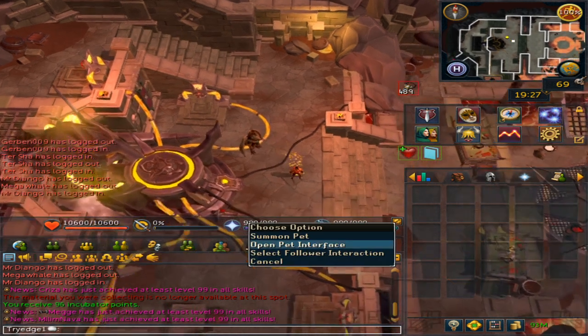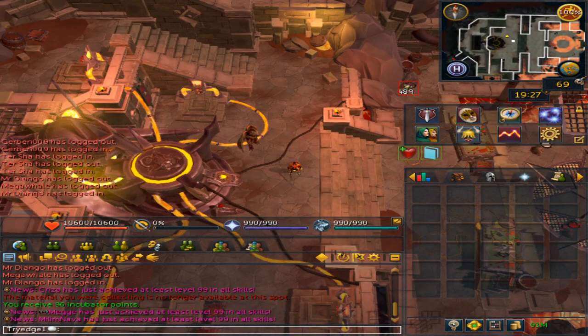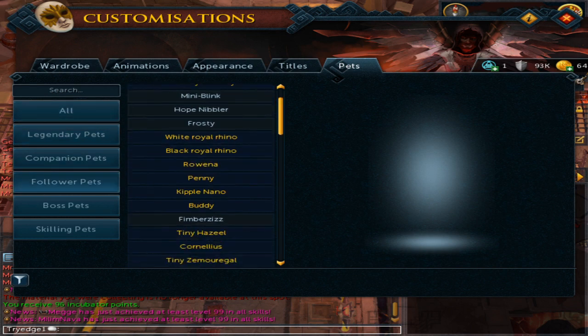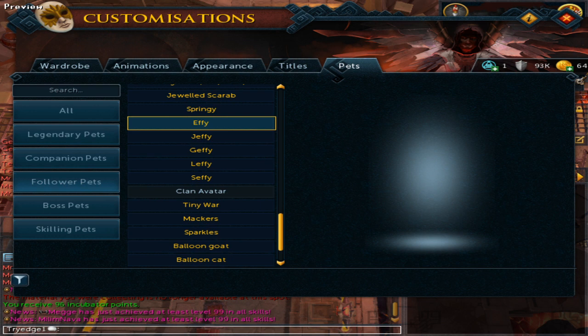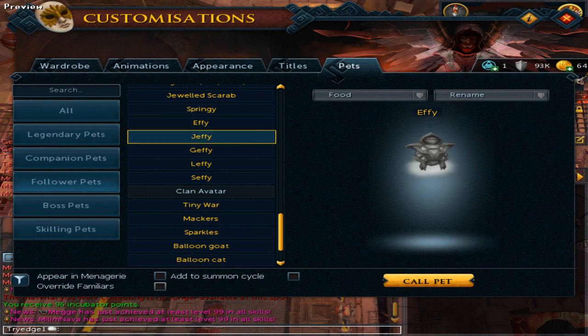If you bought the pets, right-click your summoning icon and open the pet interface. From here, go to the follower tab and scroll down pretty much all the way. Click on the basic effigy pet — remember you have to have this one — and then you can call Jeffy.